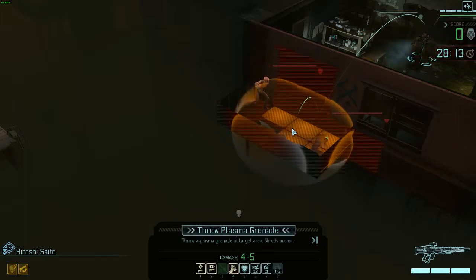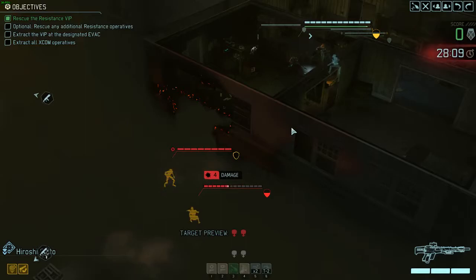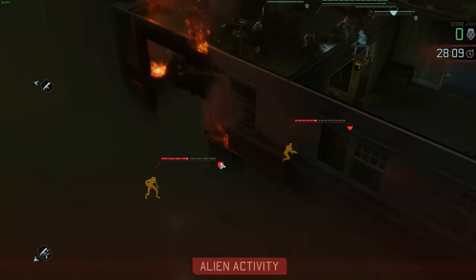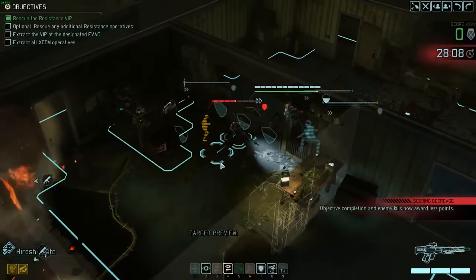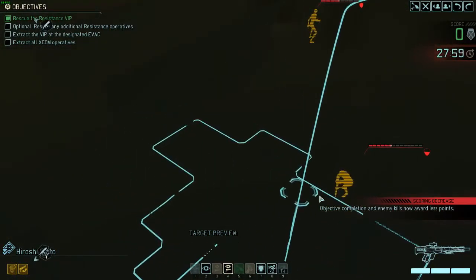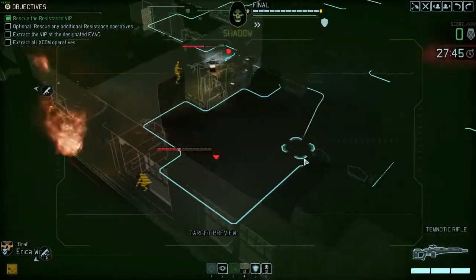I think this grenade is just to prevent them from hurting me this turn instead of actually doing damage. And I can see where they are because apparently the VIP has the target mark ability. The spectre doesn't know what to do. I don't recall seeing the VIP have that ability - oh maybe she has, I just failed to notice it. We can go with the VIP first. It gets blocked.